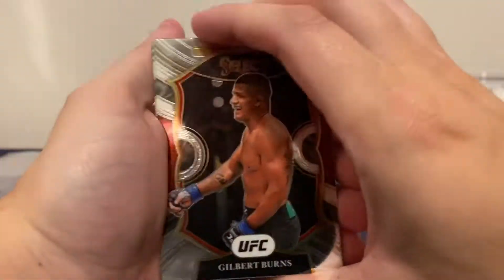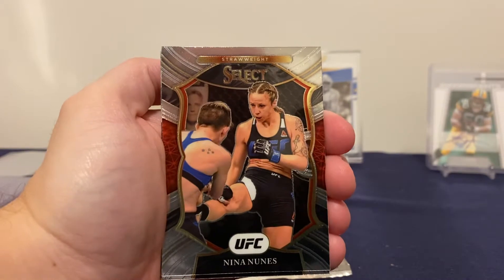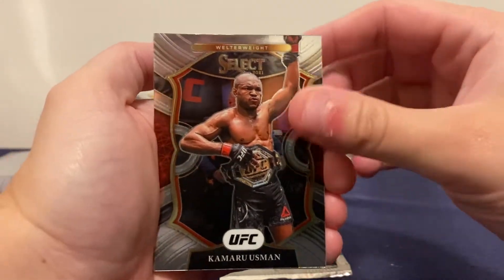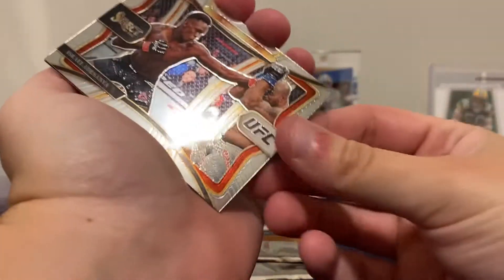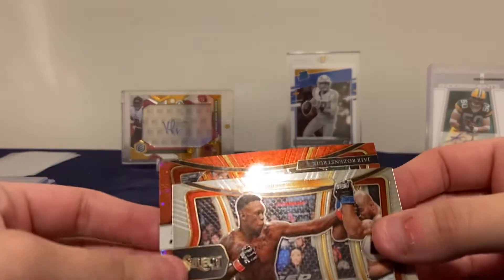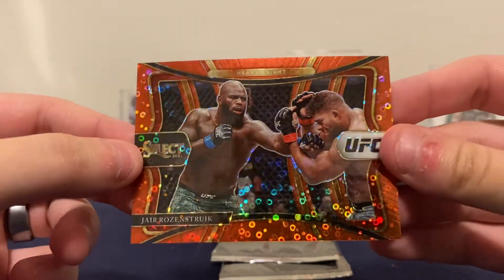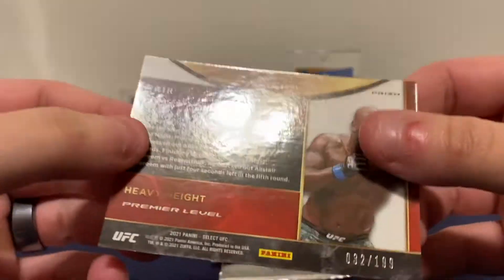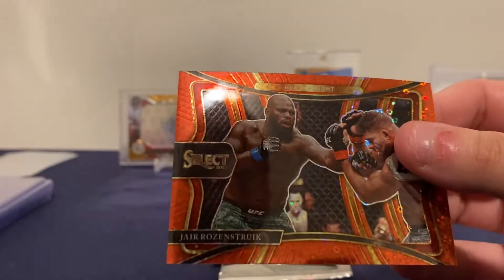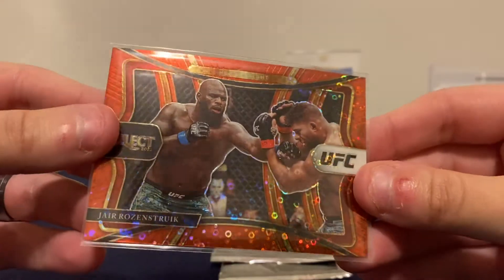There's Gilbert Burns, Tony Ferguson, Nina Nunez, Kamaru Usman, and Israel Adesanya. And then you've got some color behind them here — that's the Red Disco, it's out of 199, and this is also the Premier level card. I'm gonna get that sleeved up; I like these red discos, pretty cool looking.